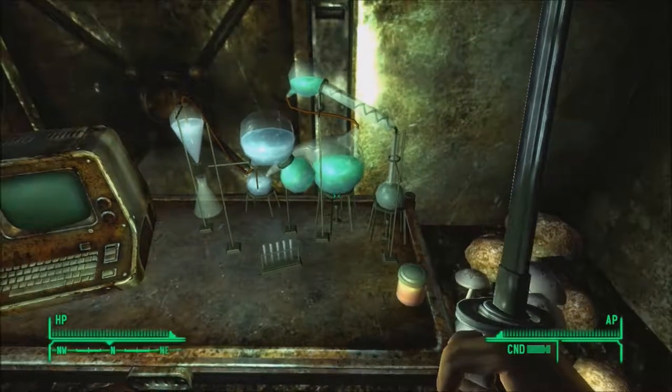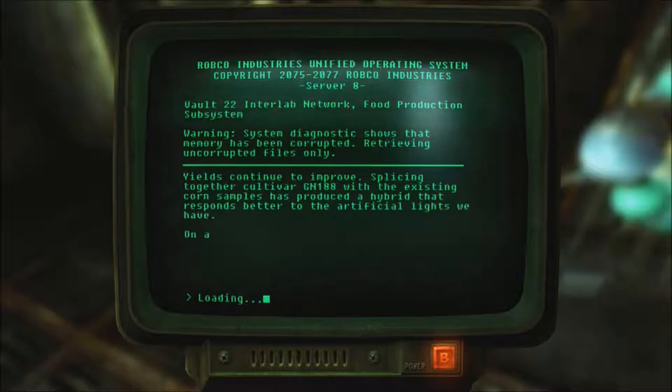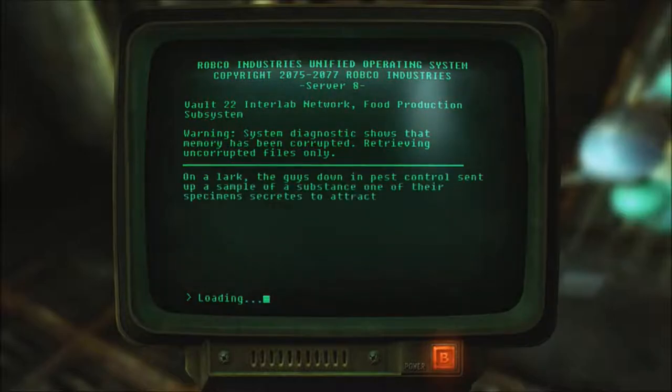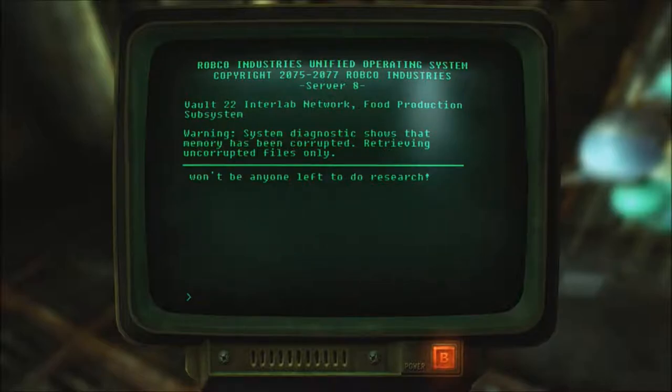Restored terminal. Status report 9228: yields continue to improve. Slicing together cultivar GN-188 with the existing corn samples has produced a hybrid that responds better to the artificial lights we have. On a side note, Dr. Peters has missed his third straight day due to illness. His work ethic hasn't exactly been stellar, so I'm requesting confirmation from the clinic that he is in fact sick. Entry 9253: the guys in pest control sent a sample of a substance that has a mood-altering effect on smaller mammals — if anyone volunteers, they can begin human testing soon. Quite a number of staff have begun to show symptoms of some sort of viral infection. I've begun ordering them to stay in bed, but at this rate there won't be anyone left to do research. That's pretty bad.